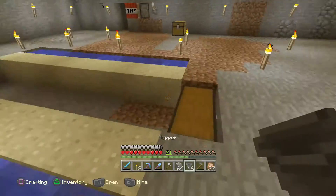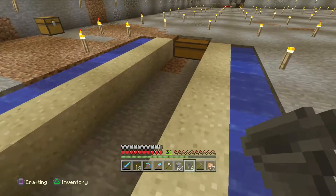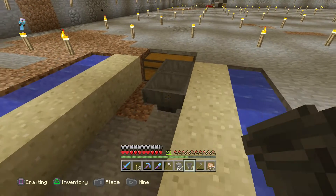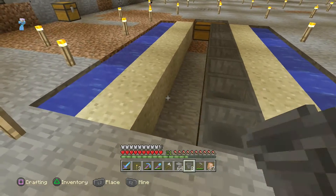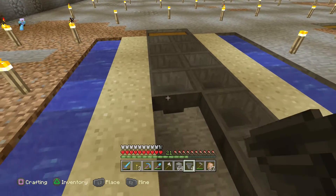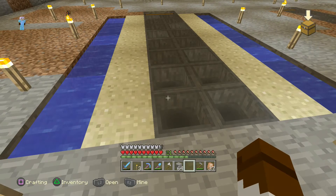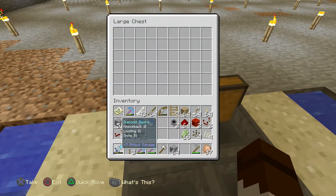This one I'm using sand for the sugar cane, but really you can use dirt — they're much the same. Regardless of what other people say, everything I've read says that sugar cane grows exactly the same on either. Also, when I'm putting the hoppers down I'm crouching — that's so that they go into the one over. If you're not crouching and you click it, you'll go into the hopper or chest interface.